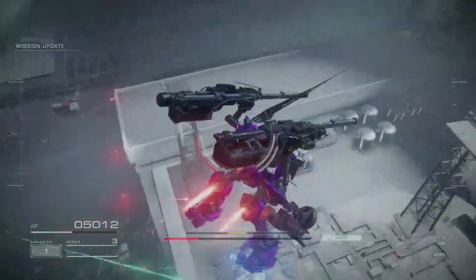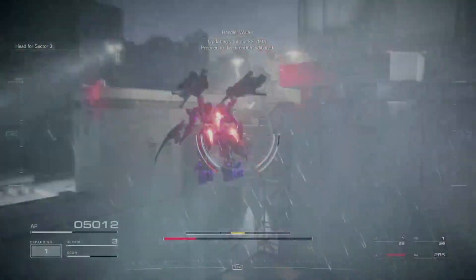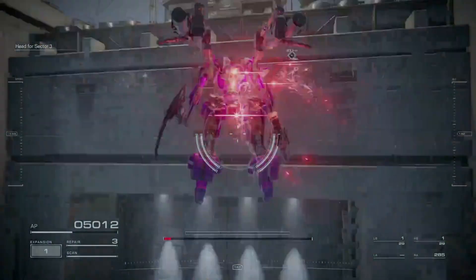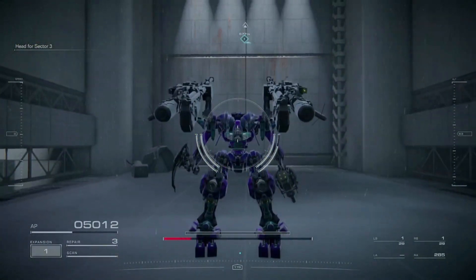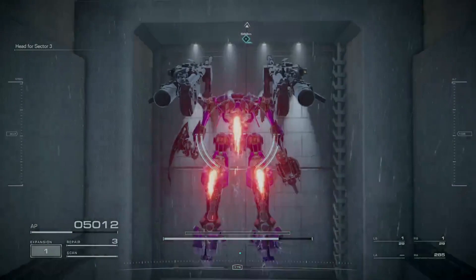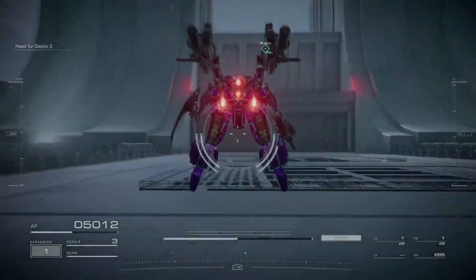I've taken about 50% damage in terms of AP. As I proceed into the Sula mini-boss fight, I use a repair kit to repair once, and then I enter the Sula fight.